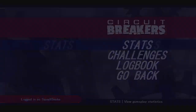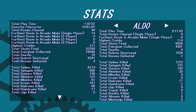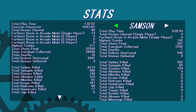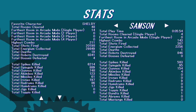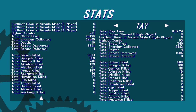Extras — check out your stats. This game actually has a lot of stats, similar to Smash Brothers I would say, where it just keeps track of everything that you do — from the amount of guys that you killed, to combos, to your score, to everything. So there's kind of a lot of stats, which is kind of cool.